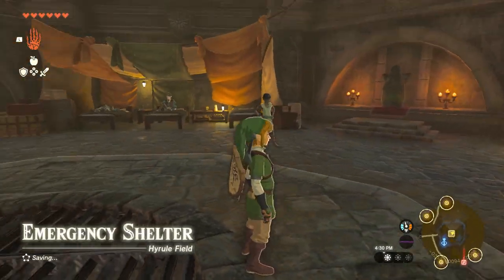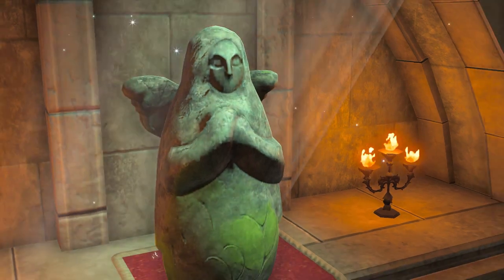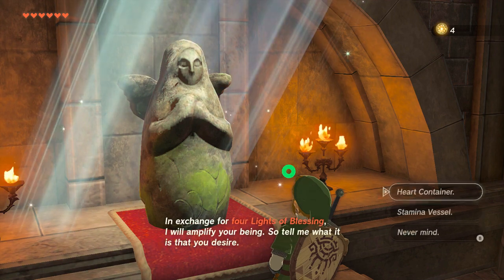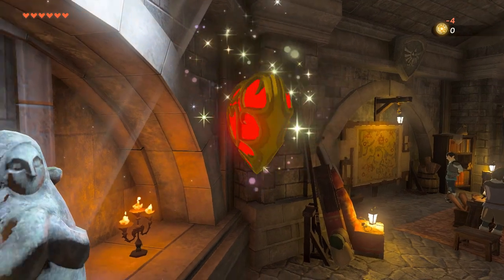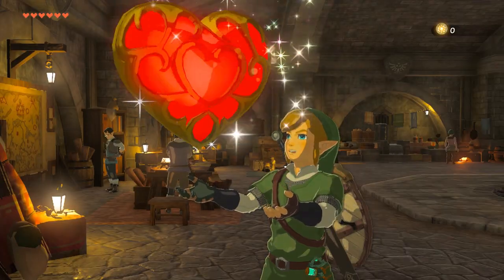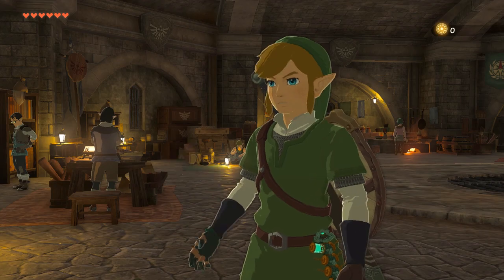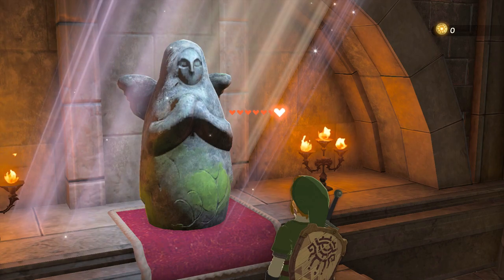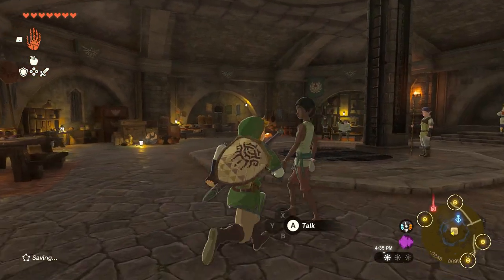I don't need to take the ladder because I could just land into the emergency shelter. Now we're going to pray at the goddess statue. I'm going to get another heart container. That's going to add up — and we now have seven hearts. 'Go and bring peace to the world.' I will.